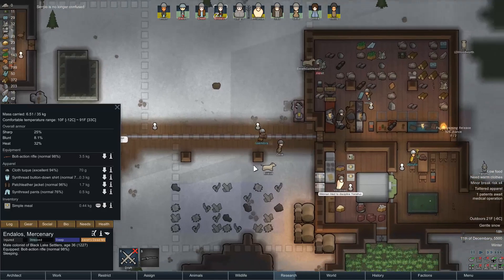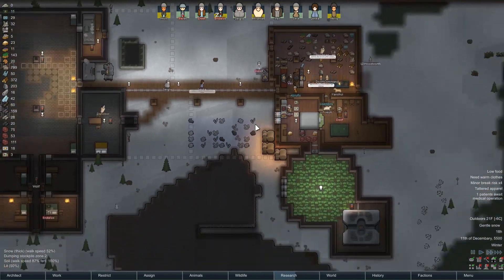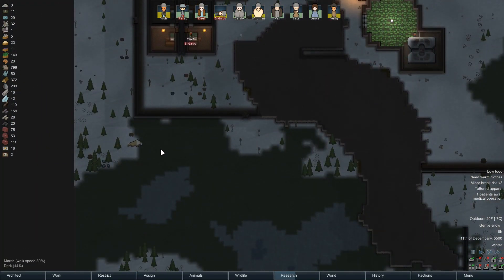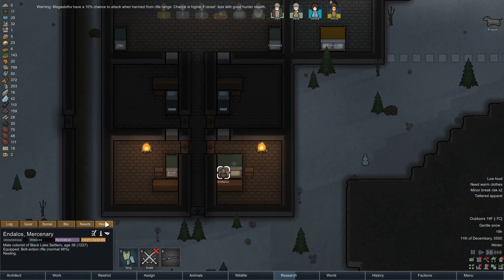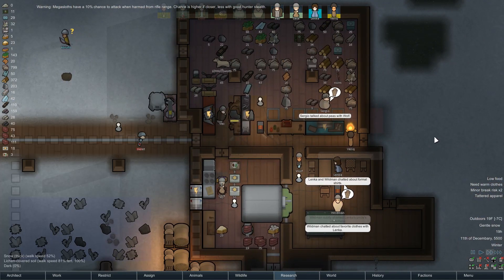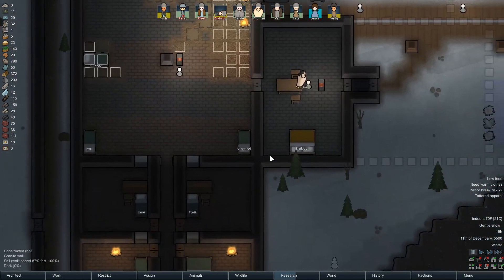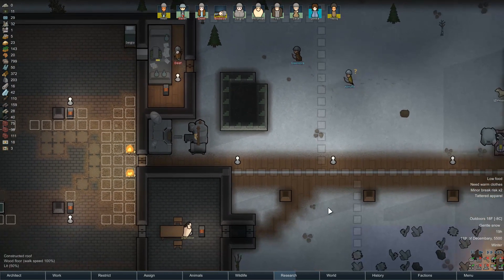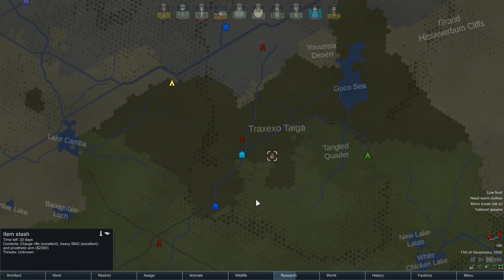Endalos is getting a new temporary leg — we are working towards bionics still. I'm going to have to carve out some space for the bumalope farm. Endalos now has his peg leg so he's not hopping around all sad-like. We'll give Velik this bed here. A charge rifle would be awesome.